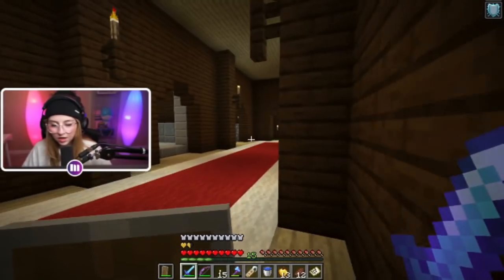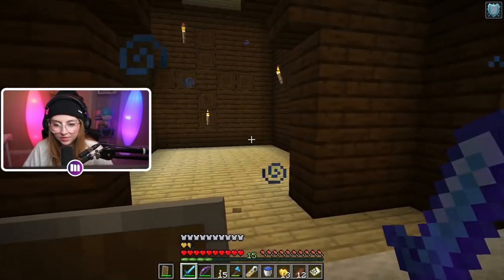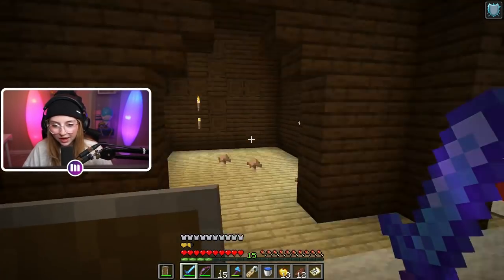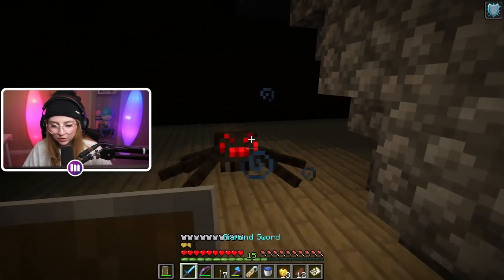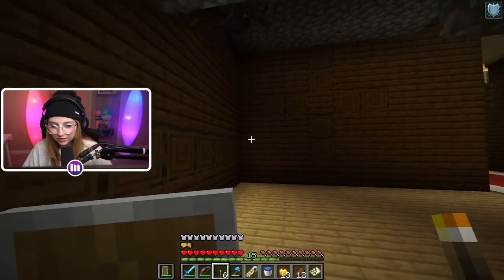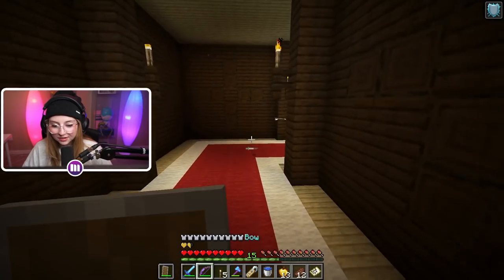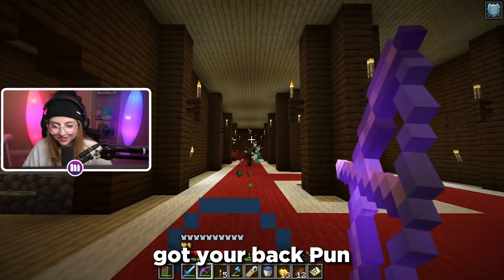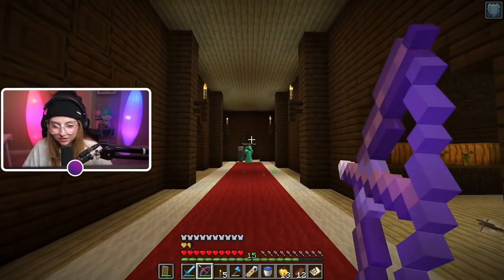We found a diamond chest plate and a music disc — we're sharing all the loot, right? Yeah. I think we should clear out the whole place, kill all the mobs, then come back and look for the secret rooms. We've cleared out the left half, now we have to clear the right half and then go upstairs. I dropped you some torches — I left some in the chest for you. You good? Yeah, just run!